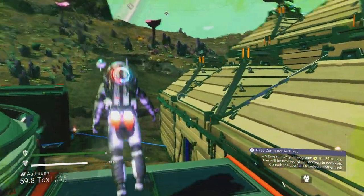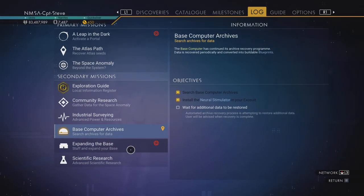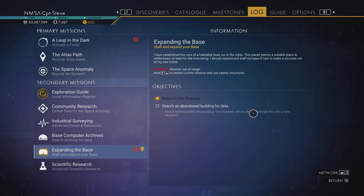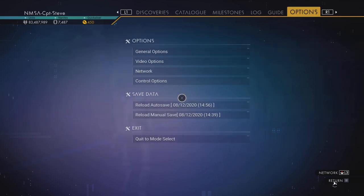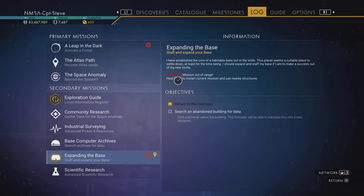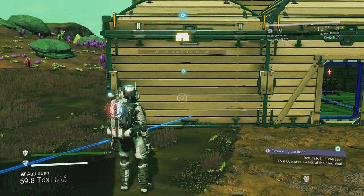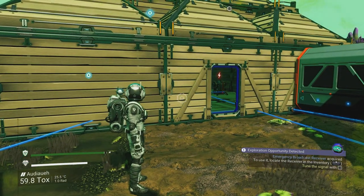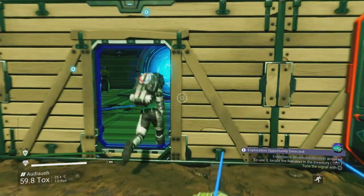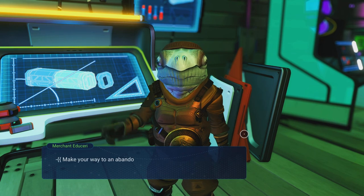That's just going to fill up my inventory space. The other mission is expanding the base, but it's got a black hole type indicator suggesting it's in a different area of space. I pressed R3 but nothing happened. Let's try R3 over the actual mission - there we go! That's how you restart a mission - you have to hover over it and press R3. Done! Let's restart that mission and go talk to Eddie.